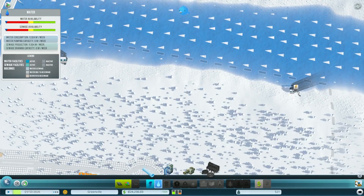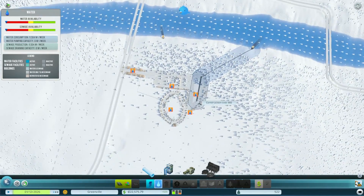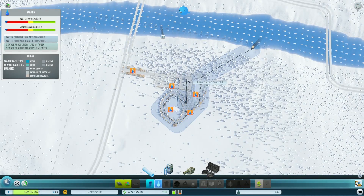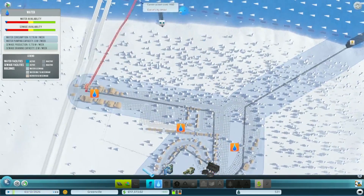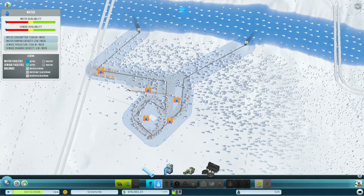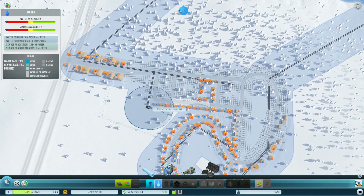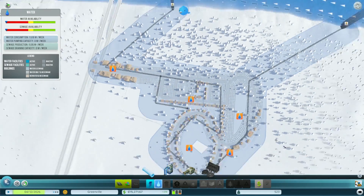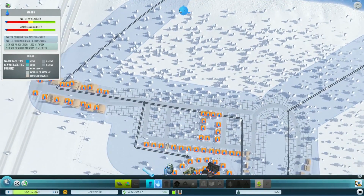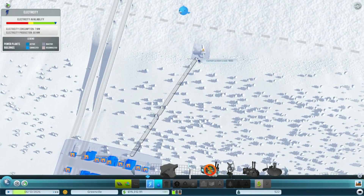These guys are still complaining about something — they actually still need power. We're going to take the power line again and simply connect the grids to get electricity to those remaining buildings.